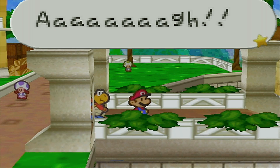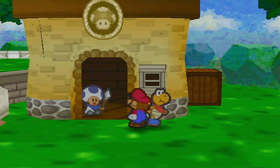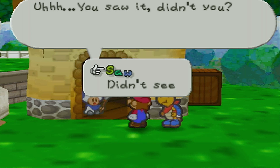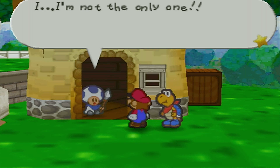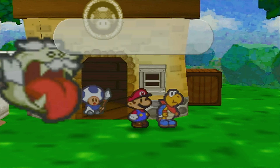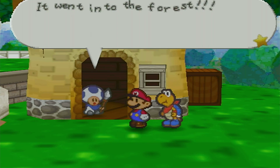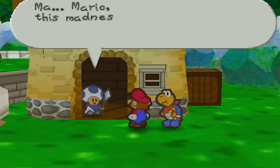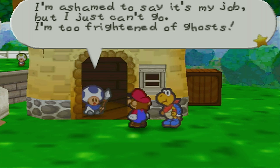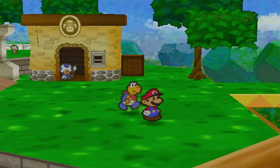Something just ran past in front of me. You saw it didn't you? I saw it - I'm not the only one. Over there! No no, the other way - it went into the forest. Mario, this madness has to end. Will you go into the forest to see what's going on? I'm ashamed to say it's my job but I just can't go, I'm too frightened of ghosts. But please, I'm begging you. All right you big scaredy cat, we'll do it.